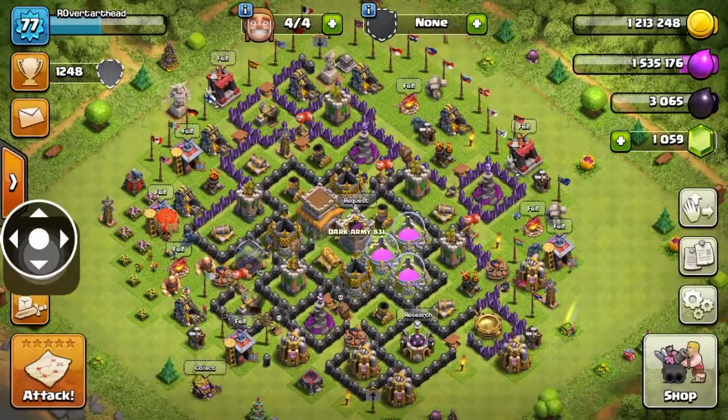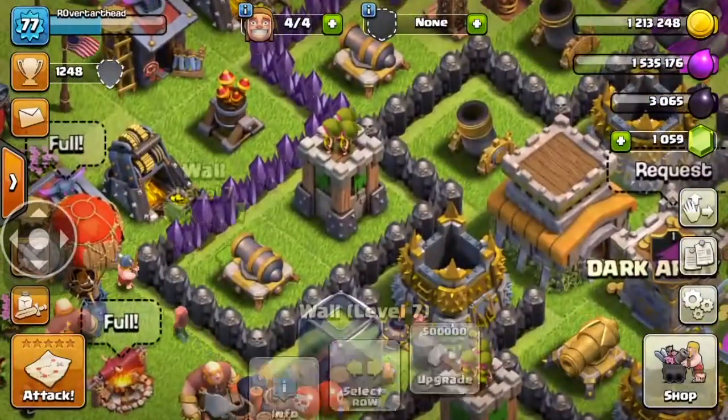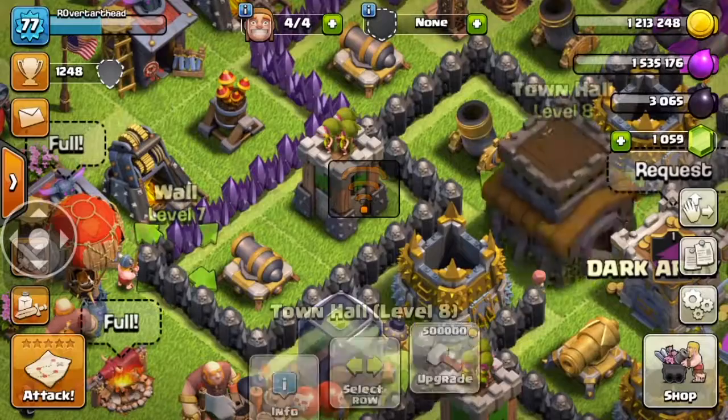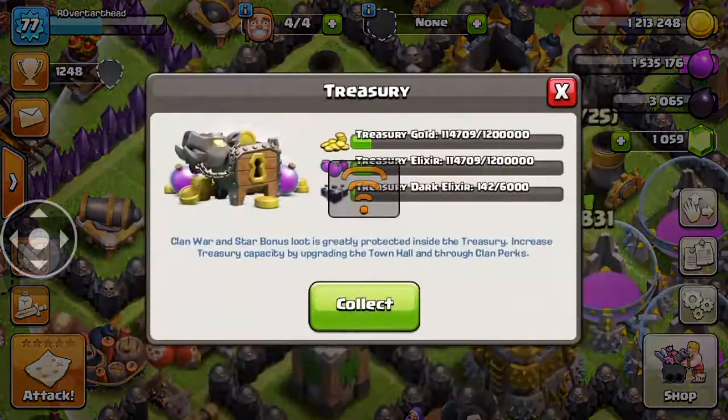I guess I'll do an attack. I want to upgrade some walls — wait, I can't upgrade that yet. There, I can — oh, collect.